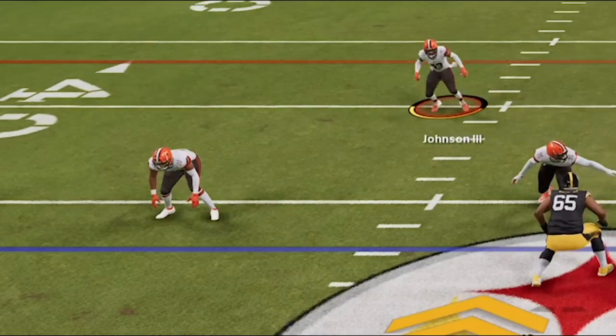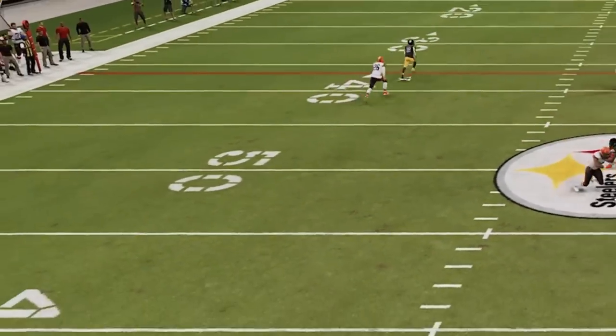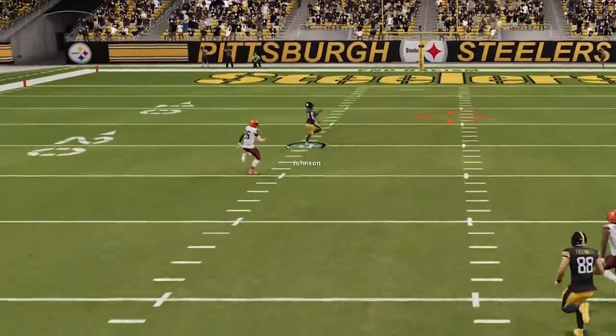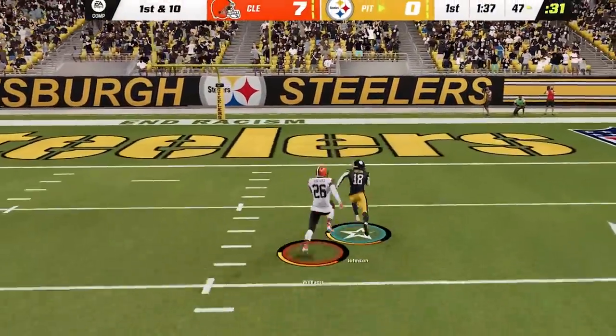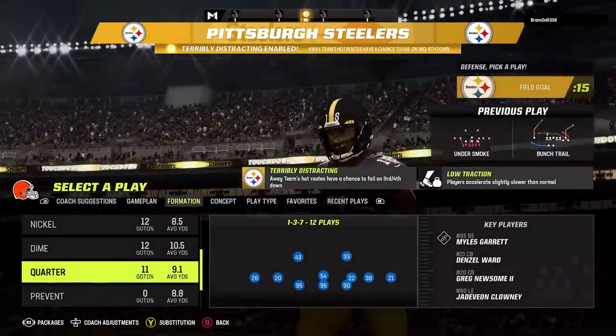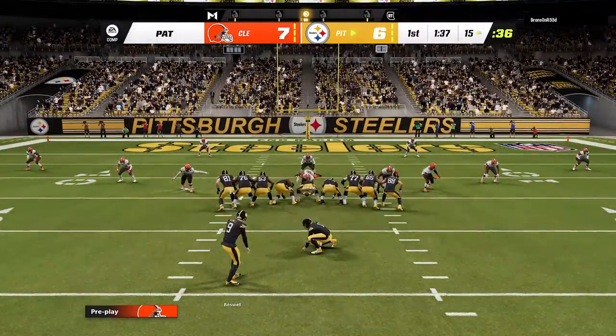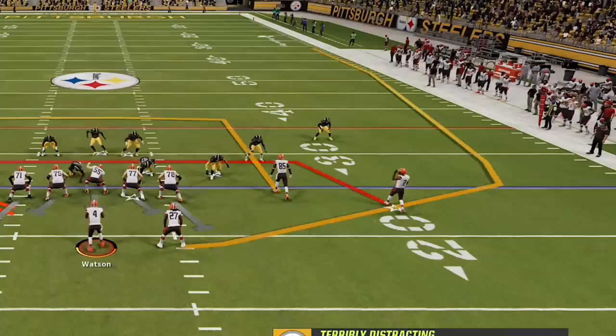I didn't even play underneath coverage — I just pressed and lost a dominant press animation to a star receiver, which is another issue with man zero blitz since there is no safety over the top to take it away. So to recap: if you play off, you get beat on underneath routes, and if you press or shade down to stop it, you will get beat over the top. The defense I'm going to show you later in the video will solve both of these problems, so stick around for that.